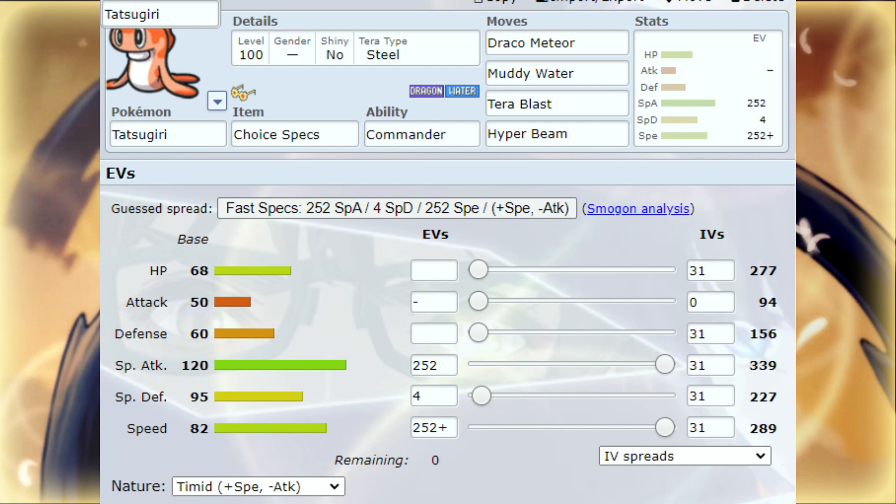The Tatsugiri set: I'm running Choice Specs, Draco Meteor, Hydro Pump, Terra Blast, Hyper Beam, with Tera Typing Steel, and EVs in Speed and Special Attack. That's it for this thing. This thing has no Attack, first off — it has good HP, no Attack, but a monster Special Attack of 120. That is insane. And it is base 82 Speed, with a Timid nature.